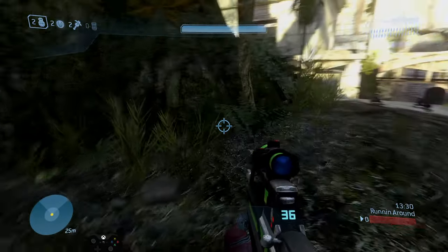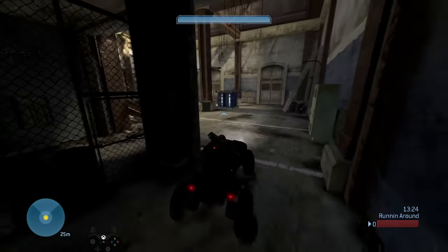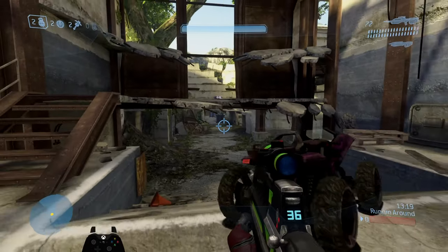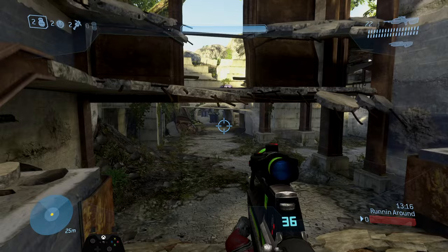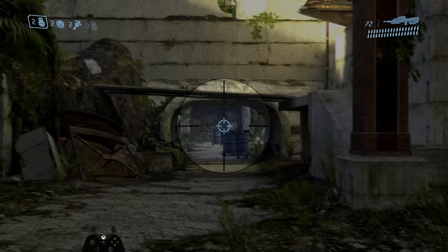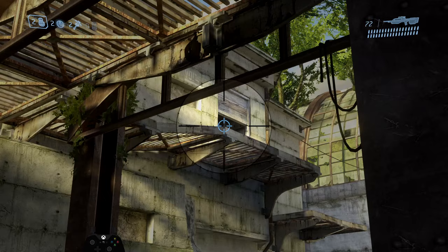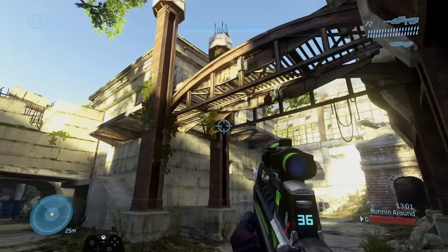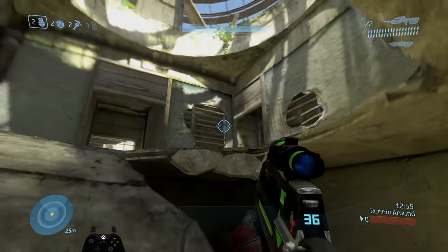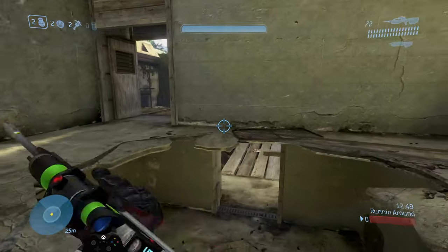I wouldn't even recommend going to the over shield to start the game. You have a lot of other options — you have the shotgun right here, you can grab the bubble shield as well. You don't really have to go all the way over to the over shield side, because the other team is going to be pushing in that area more than likely grabbing the rockets. Getting up top into the party room is a major priority — that's the main corridor where everyone meets up.